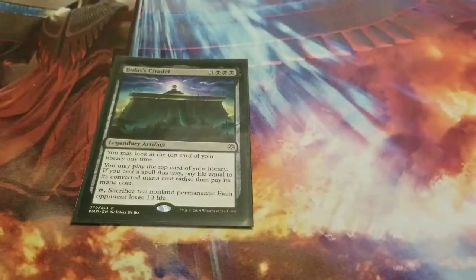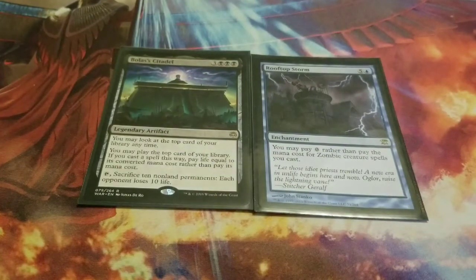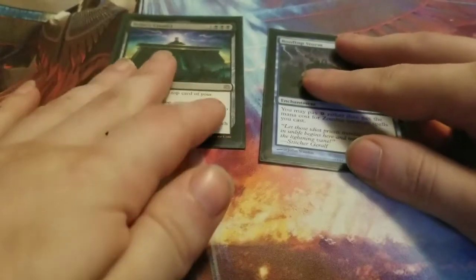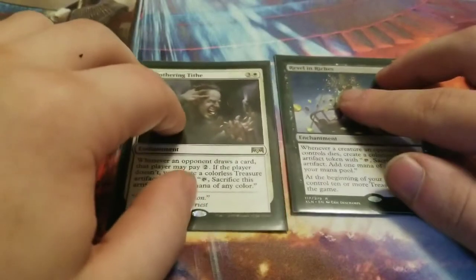One of the two main two-card combos is Bolas's Citadel and the enchantment Rooftop Storm — this is the craziest combination I've seen. Bolas's Citadel lets you look at the top card of your library anytime, play the top card paying life equal to its converted mana cost rather than its mana cost, and you can tap and sacrifice 10 permanents to make each opponent lose 10 life. Rooftop Storm lets you pay zero rather than paying the mana cost of zombie creature spells you cast — so together you can just reveal a zombie and play it for free.